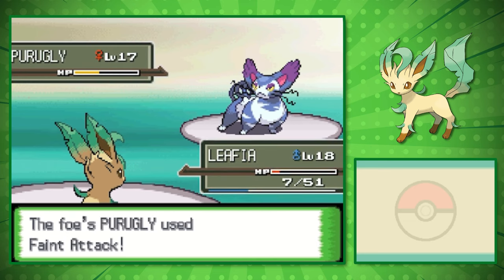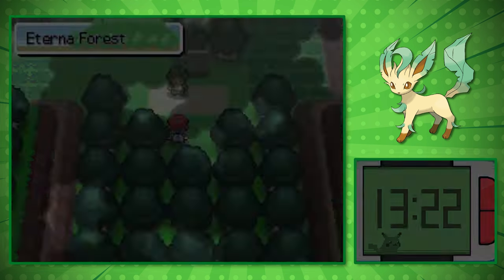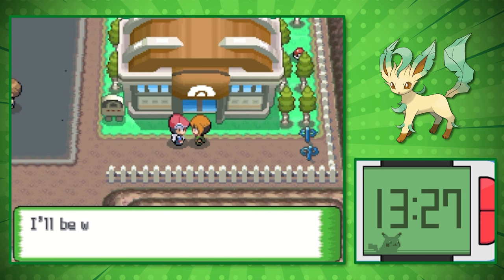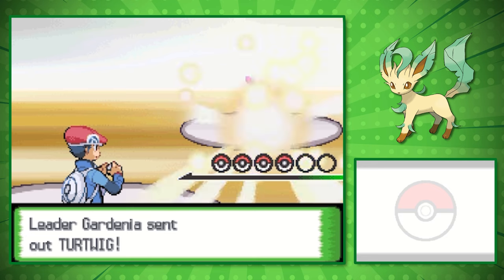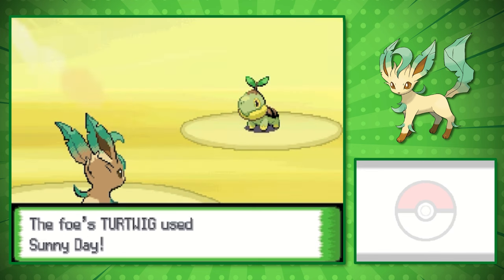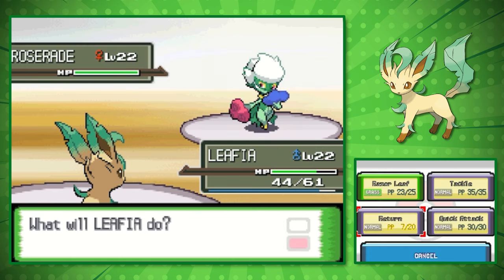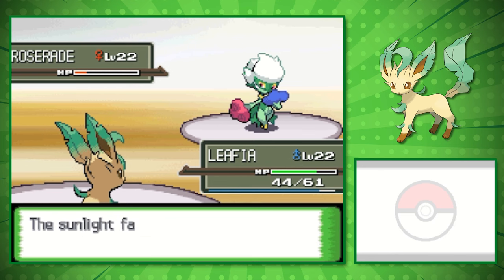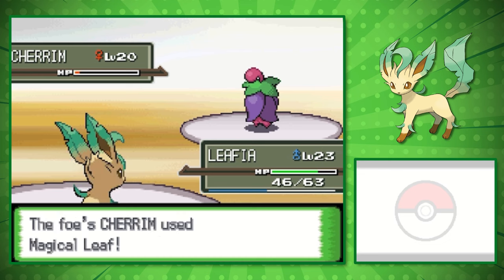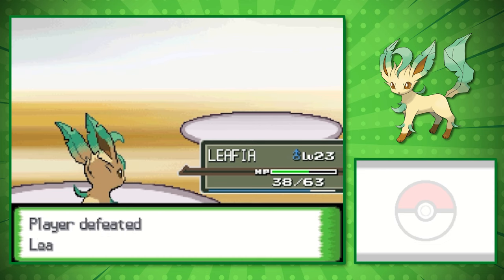Purugly is where things almost went bad for us — we managed to get the win with just 1 HP remaining. Making our way through Eterna Forest, we can take on the Grass Gym Leader Gardenia. We did teach Leafea Return for added damage, but her Pokemon set up a Reflect, halving our physical damage output. You can see we go from two-shotting her Pokemon to dealing multiple hits. Leafguard might have played an important part in our victory because she kept missing status moves.